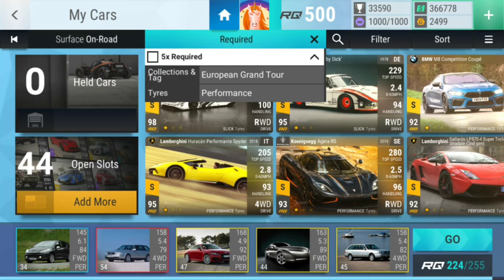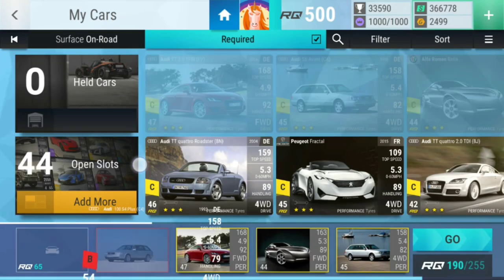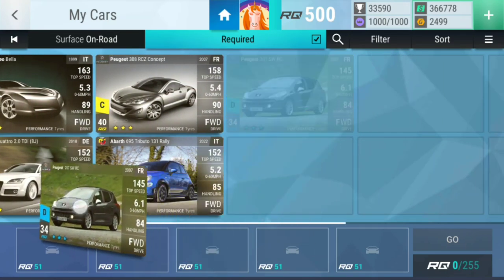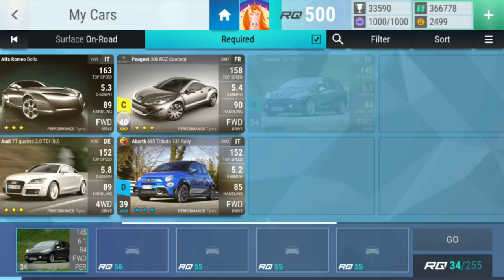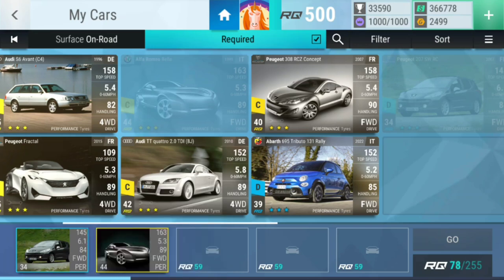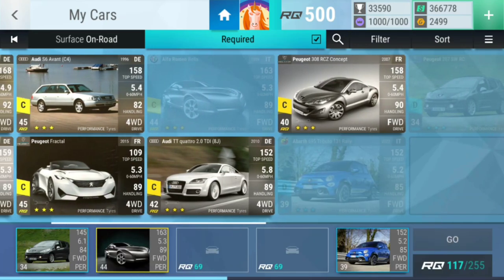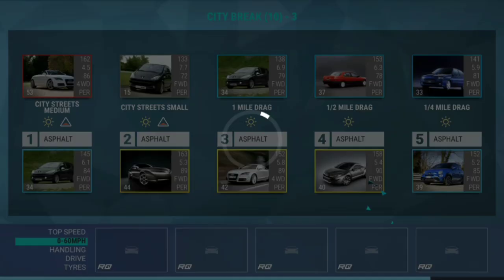Let's go. Challenge number — oh well, level number three. We'll start with City Streets medium, which you are perfect for. City Streets small, which you are also perfect for. Then a drag — I'm gonna use you, you, and you. I think like this. Easy dubs all around.